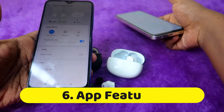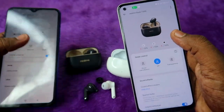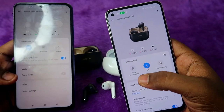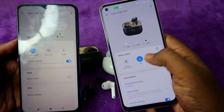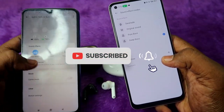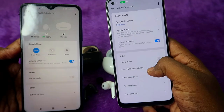Moving on to app features — both earbuds have app support for Android phones via the Realme Link application. You can view case and earbud battery percentages; to see the case battery, at least one earbud must be placed in the case. The T300 has better features than the T100, including noise control, a custom equalizer under sound effect modes, while the T100 only has three default equalizer modes.